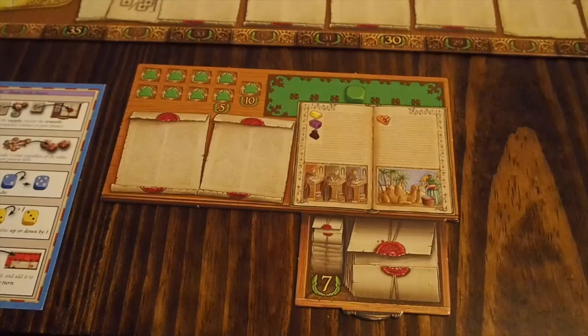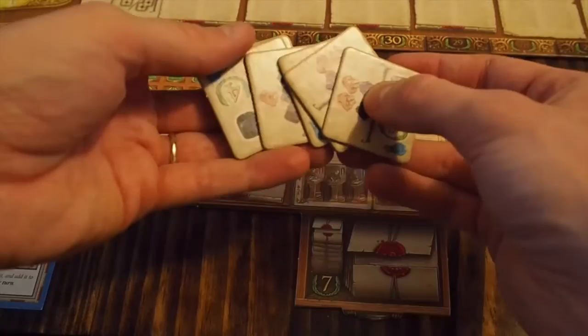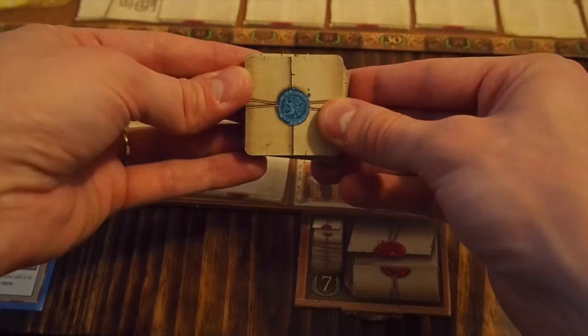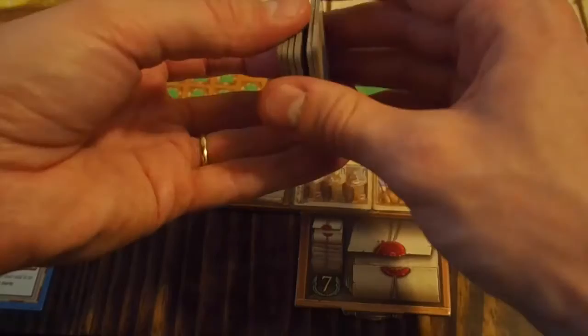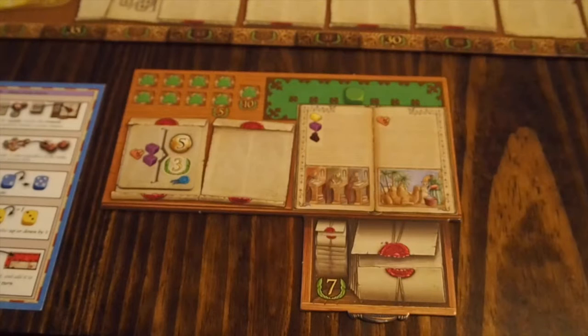For your player board, you'll want to give yourself a starting contract. These contracts show different types of resources, money, and victory points. You can tell the starting contracts apart because on the back they have a blue seal, while regular contracts have a red seal. Each player gets one starting contract — shuffle them and give one to each player.